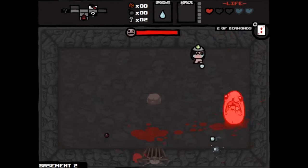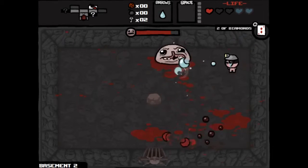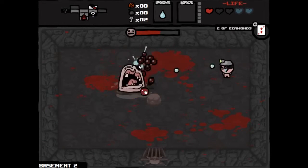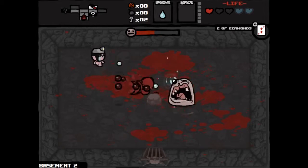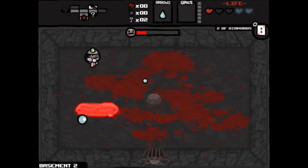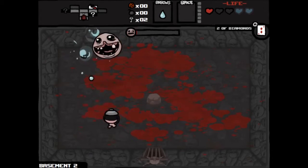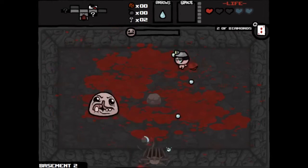First boss is Monstro. The damage she does is just pathetic — you can see Monstro is only down to a third life so far, this is going to take a while. Just keep dodging his shots and try to bait out his jump attack — it's the easiest one to dodge. Now he can end our run in one hit. The big shots he fires can do a whole heart of damage. But we've got the spirit hearts so we should be fine — just have to pay attention to dodging.